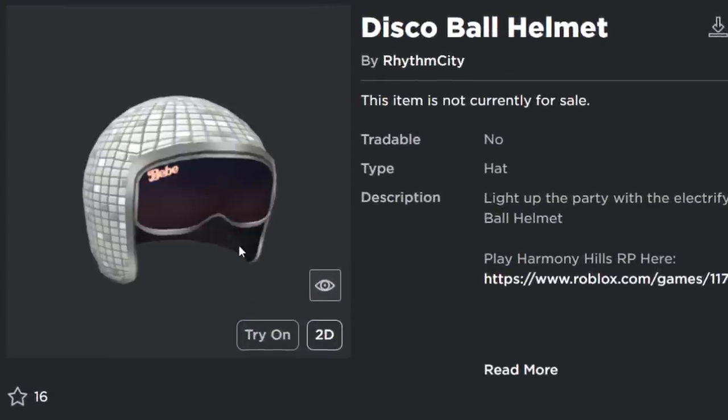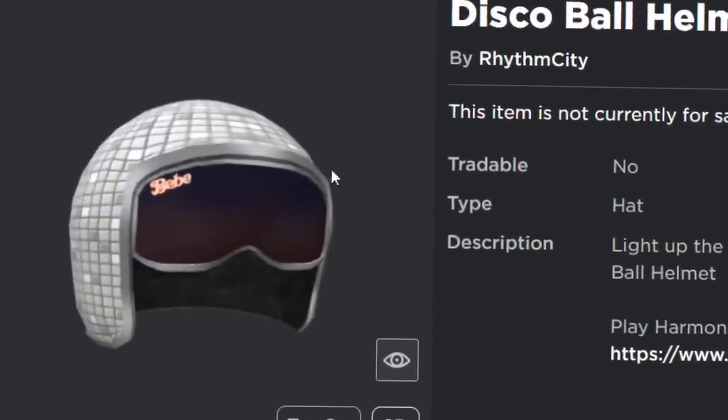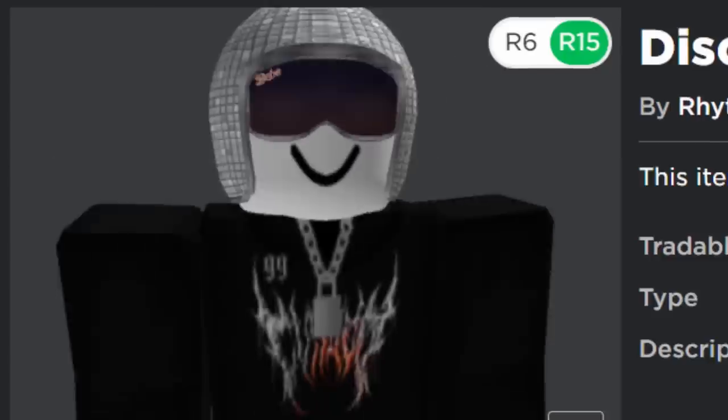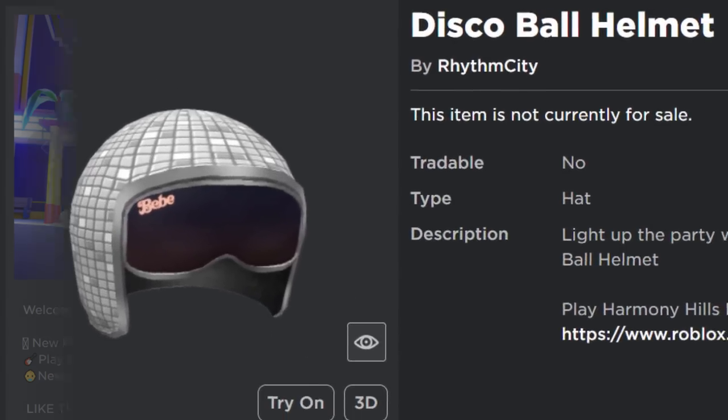And the final thing — the disco ball helmet. You can't get this today; you can get this in like two days. That's the same with the glasses as well, you can get them tomorrow. I haven't tried this on my avatar yet, so let's see. This one they actually got okay. It's fine, I just don't really like how this thing looks. It looks kind of strange to be honest.